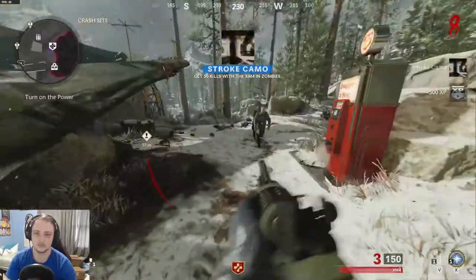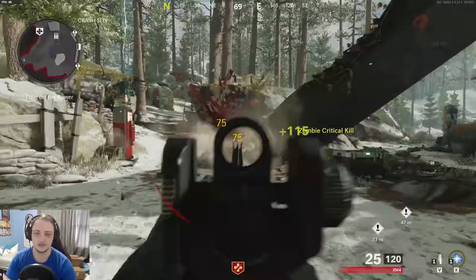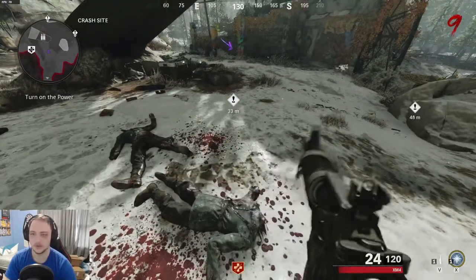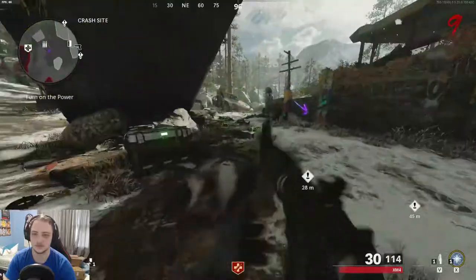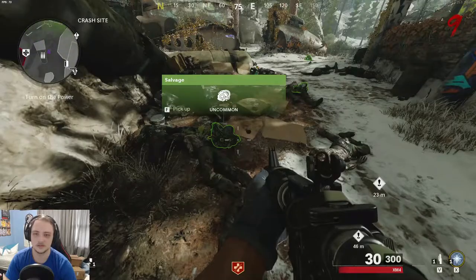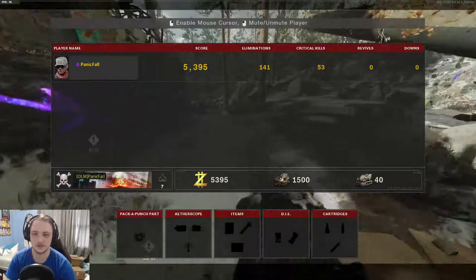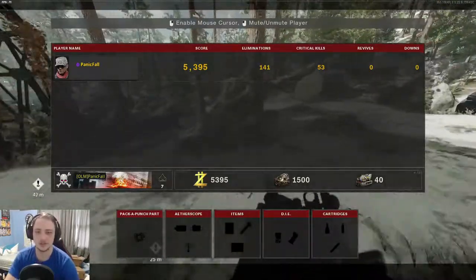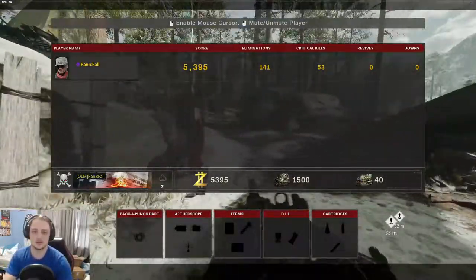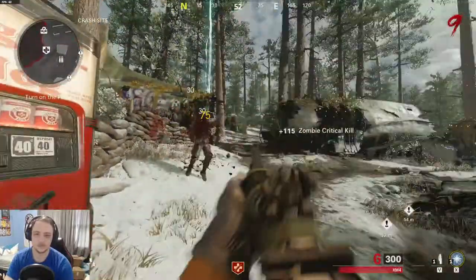You get zombie camos — that's actually really cool. What the heck is that? Salvage — what does that do? What is this — like an inventory or something? What does the salvage stuff do? I definitely need a new gun. The XM is not working out too well.